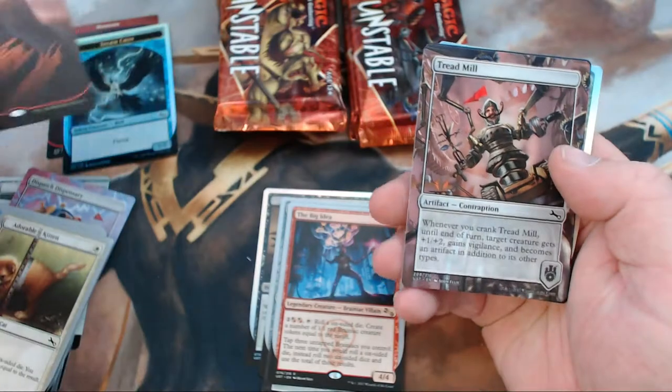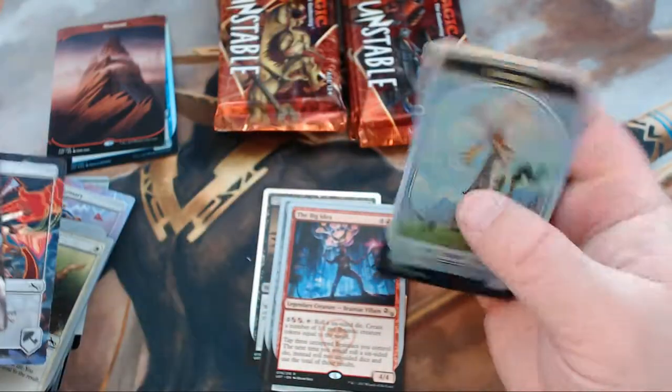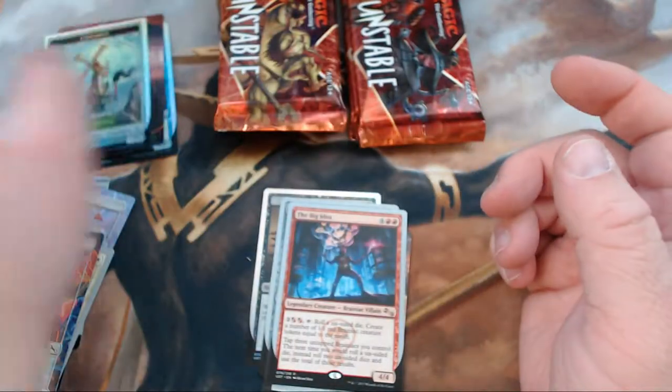We got ourselves a Mountain, Treadmill, and Top Secret Tunnel. And then we got a Foil Construct Token.